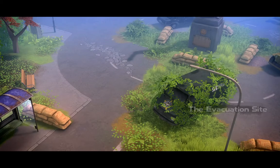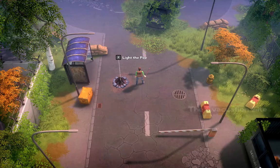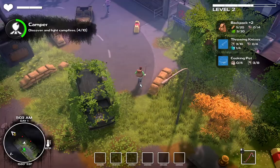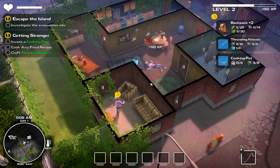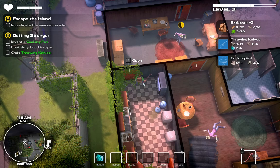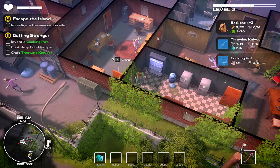The evacuation site: Canaveral. Escape the island - investigate the evacuation site. Let's light this fire and get rolling. Now if any zombie spots you, it screams and then alerts all the other nearby zombies. The reason I'm not searching anything is you will eventually get a level up that increases the amount of items you find when searching, and searches don't respawn nor do the items you break.